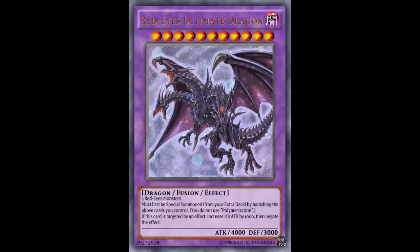The second effect: if this card is targeted by an effect, increase its ATK by 1000, then negate the effect. So if you're targeted by Compulsory Evacuation Device, negate it — but it doesn't destroy the targeting monster. If it's a card that fizzles after negation it goes away, but for example if you target it with Castel, you detach to spin it back to the Extra Deck — you target it, it gains 1000 ATK, negates the effect, but doesn't destroy Castel.